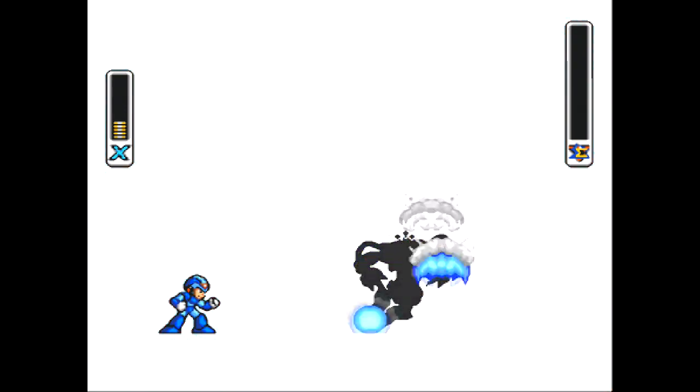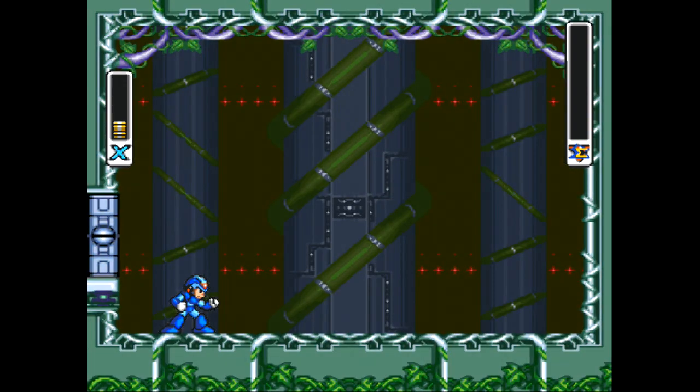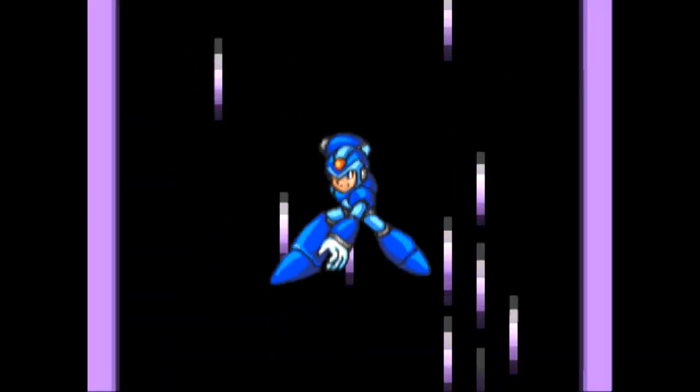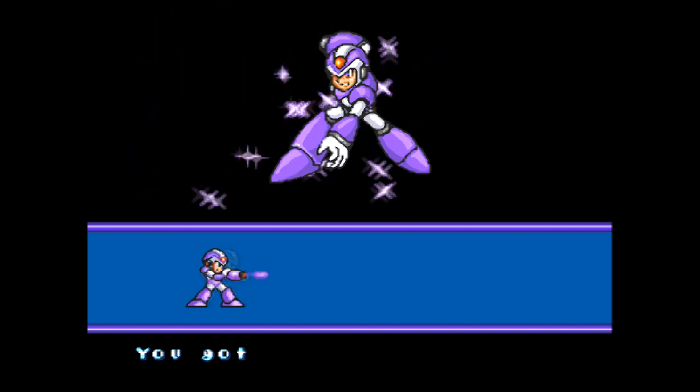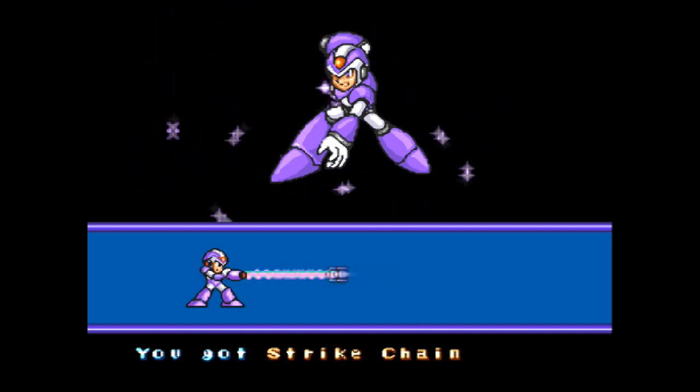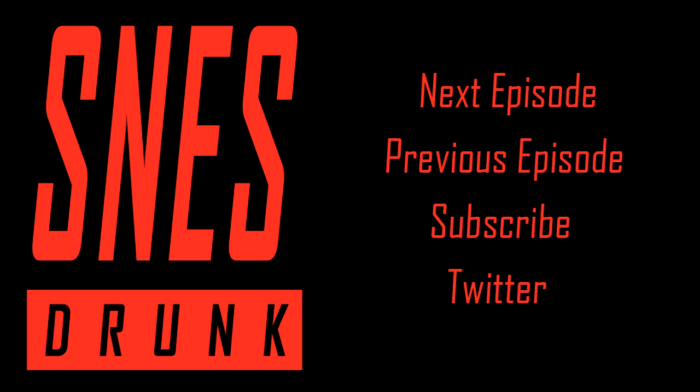There we go, our first boss in the bag. Let's see what kind of weapon we get — nice little fanfare music and the same little pose as Mega Man X. I got the Strike Chain, and we're going to use that to beat the Wheel Gator next time. Thanks for watching, have a great rest of your day.